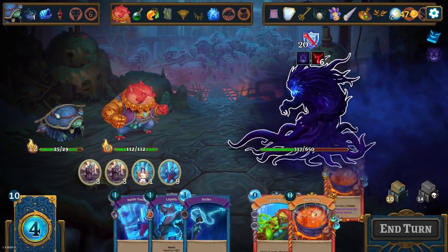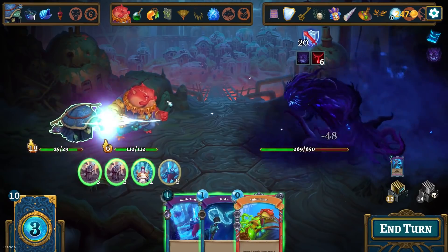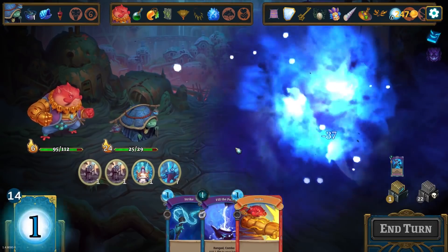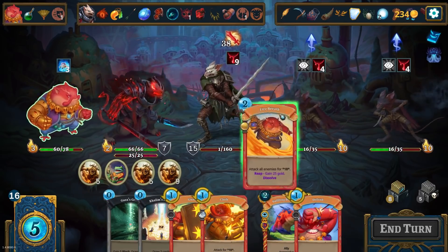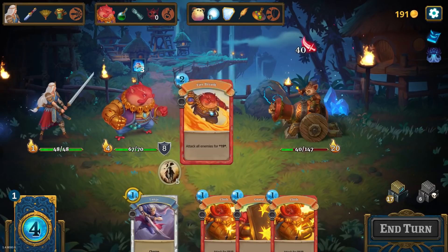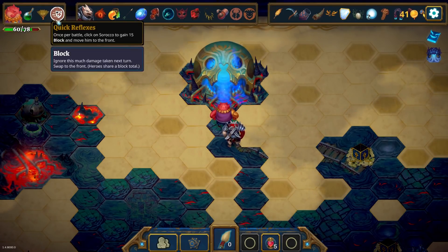Each enemy encounter is an opportunity to test the cards, abilities, buffs, and modifiers you've cobbled together so far. How well does your strategy fit together? How well can you take advantage of the two heroes you'd chosen at the start of the run? Can you deal with multiple foes, or work around status effects? And do you have enough lethality to topple enemies that steadily build their power? There's generally a lot to keep in mind, especially as the row of relics and talents at the top of the screen gets longer and longer.